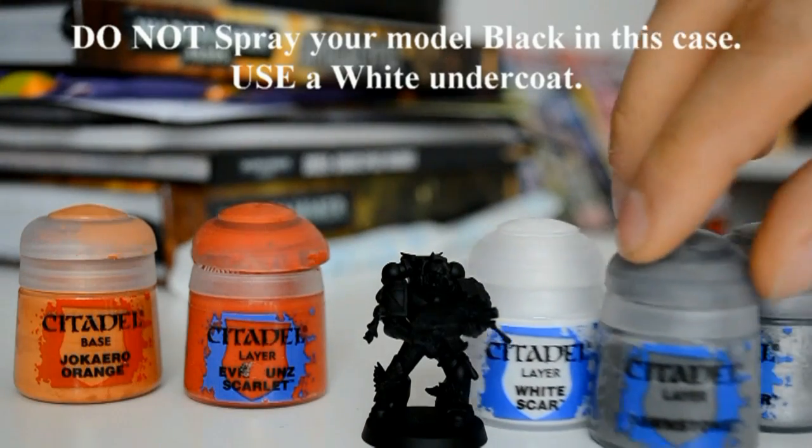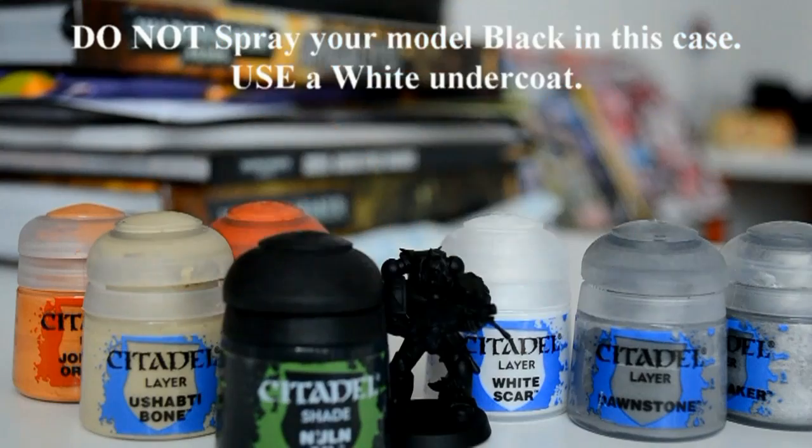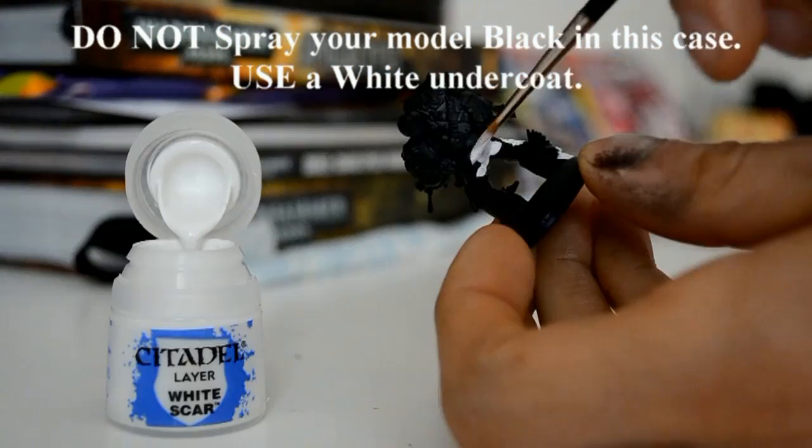White Scar, Evil Sunz Scarlet, Jokaero Orange, Ironbreaker, Dawnstone, Ushabti Bone, and Nuln Oil are the paints I'm going to be using today.